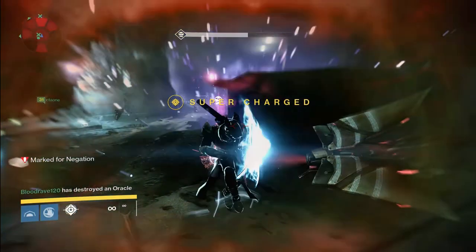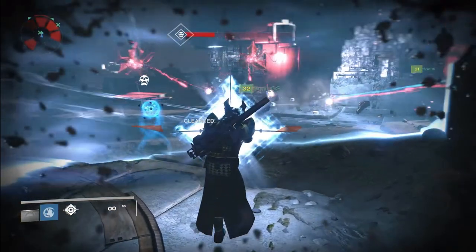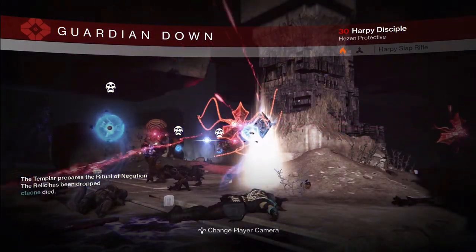Number three — if your group didn't destroy the Oracles fast enough, the Relic Holder is now responsible for cleansing people. The Relic has an ability to erect a bubble that only if you're standing inside can cleanse you, so you need to find the Relic Holder and receive that cleanse. Otherwise, you're dead. If the Relic Holder dies, he will drop the Relic and if it's not picked up in a few seconds, the whole team dies. The boss will enrage if you spend more than eight minutes fighting him, and believe it or not, this whole fight is just a test of coordination for your specific raid party.